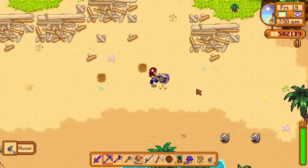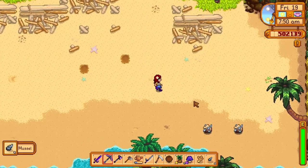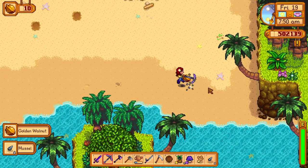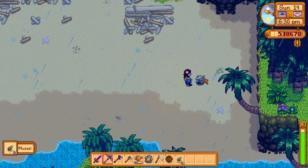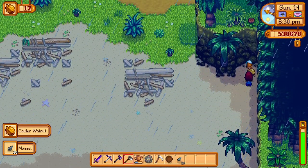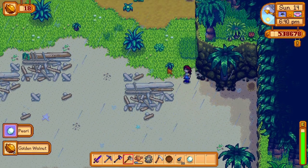Under your Ginger Island farm, you will see these rocks filled with mussels. You should also mine these as you can get up to five golden walnuts from them. Once you have received journal scrap number six, you will be able to hoe in the corner here for a golden walnut and a pearl.